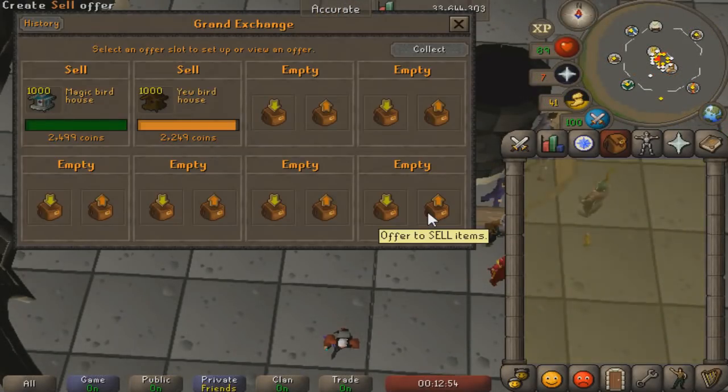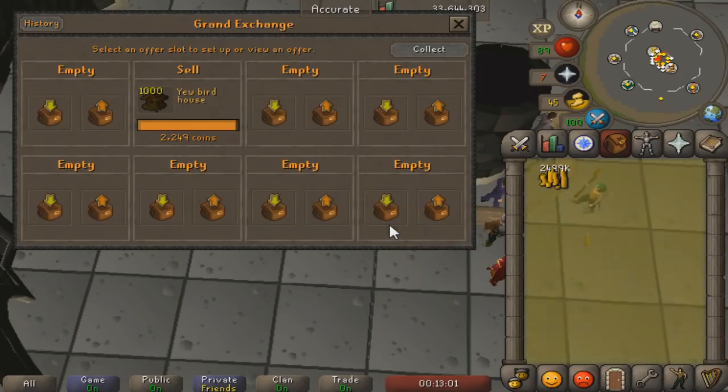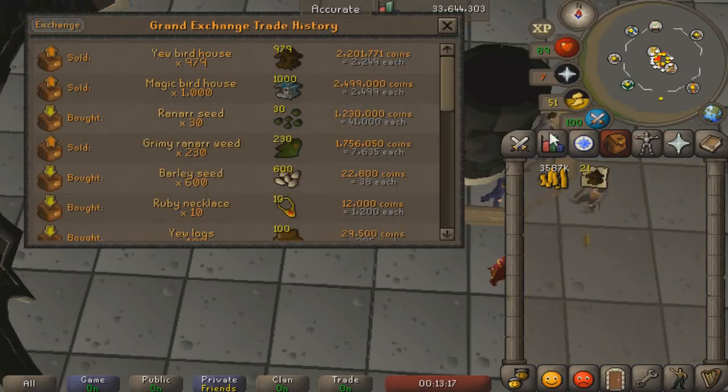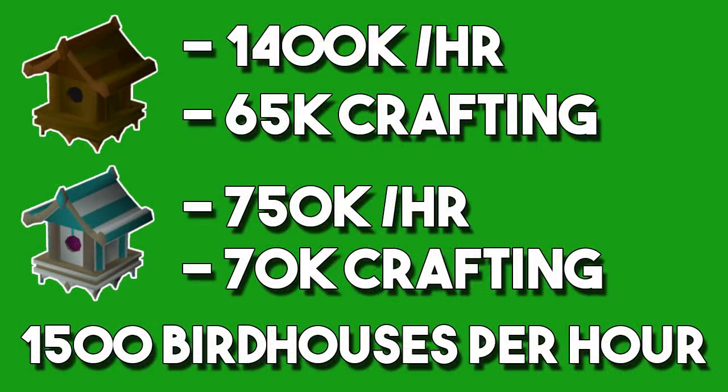We're back and we've successfully sold almost all of the birdhouses. The magic birdhouses unfortunately we had to drop down to 2,500 — they didn't sell for 4,500. That's still a 500 GP profit on each one. The yew birdhouses are pretty much all sold off for 2,249, so we made about 950 GP on each of those. On magic birdhouses: 500 GP profit per birdhouse at 1,500 per hour works out to about 750k per hour, plus about 70k crafting XP per hour. On yew birdhouses: 950 GP profit at 1,500 per hour is about 1.4 million profit per hour and about 65k crafting XP per hour.